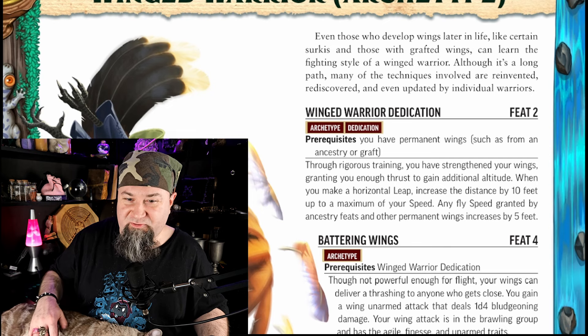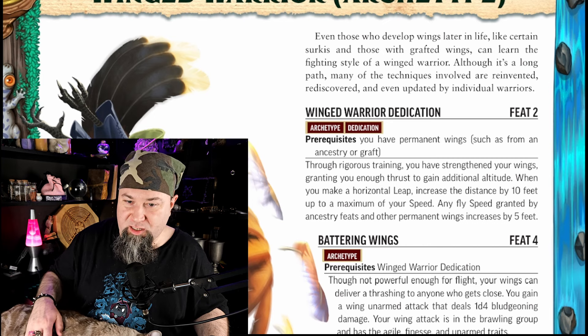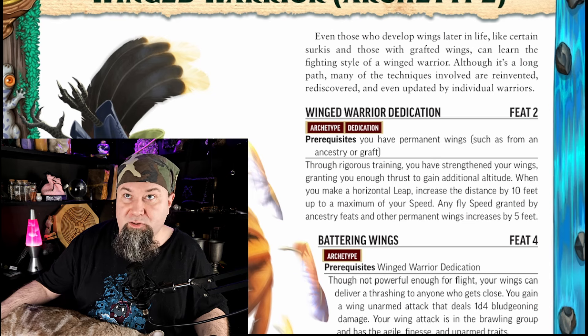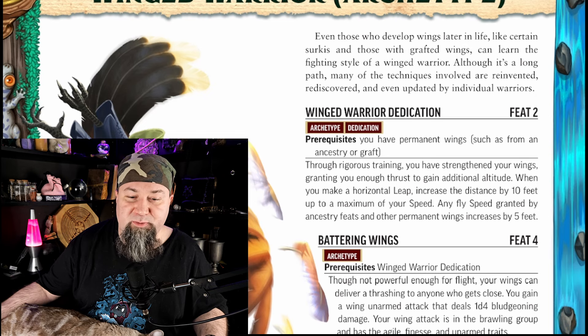Winged Warrior Dedication, Feat 2. Prerequisites: you have permanent wings, such as from an Ancestry or Graft. Through rigorous training, you have strengthened your wings, granting you enough thrust to gain additional altitude. When you make a horizontal leap, increase the distance by 10 feet, up to a maximum of your speed. Any fly speed granted by Ancestry feats and other permanent wings increases by 5 feet. So the Awakened Animal flight Ancestry starts with a flight speed of 15 — you can only use it once per round and you have to land on solid footing — but this makes that 20. At second level, you have a fly speed once per round of 20 feet. And leaping always helps everybody, especially at level 2.